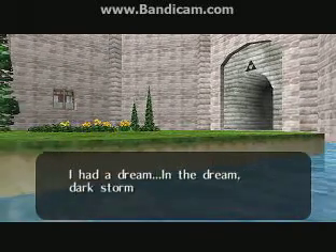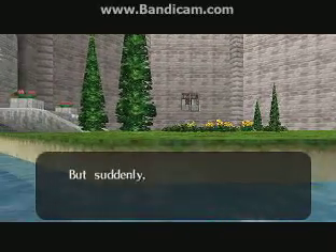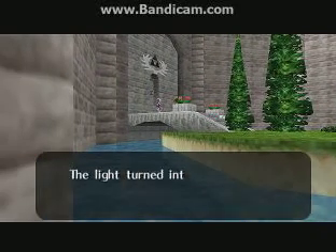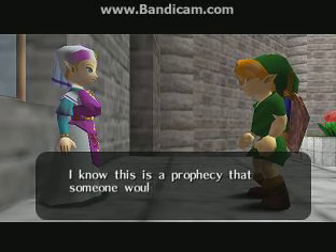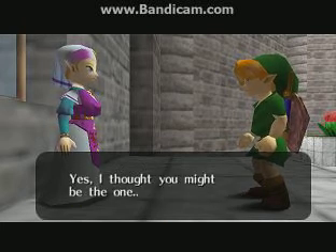I had a dream. In the dream, dark storm clouds were billowing over the land of Hyrule, but suddenly a ray of light shot out of the forest, parted the clouds, and lit up the ground. The light turned into a figure holding a green and shining stone, followed by a fairy. I know this is a prophecy that someone would come from the forest. Yes — I thought you might be the one.